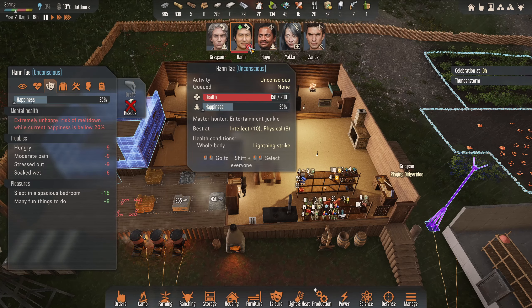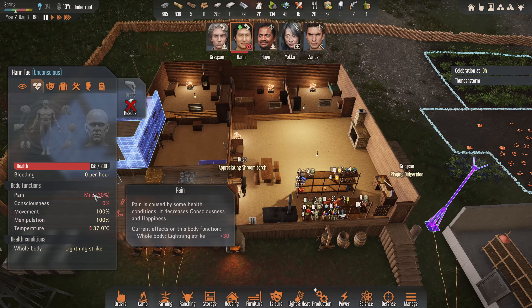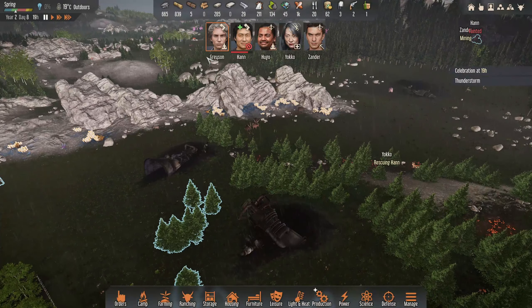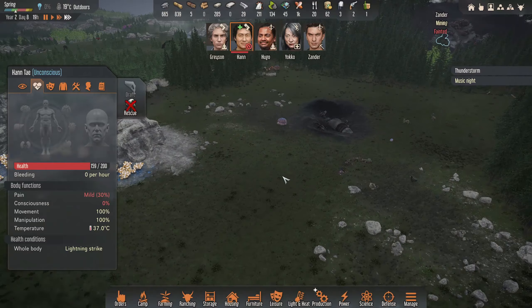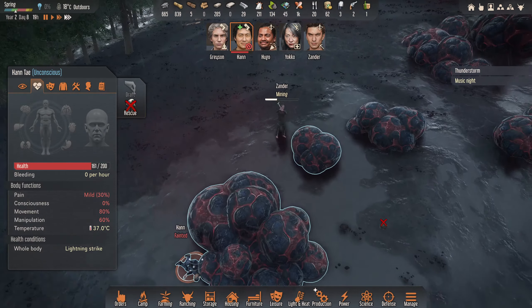I wish they would eat — who's hungry? Any of you? Hunk, what's up with you? Oh no — Han's been hit by lightning! Zander is just like, I'm not helping you, I'm just going to mine instead.